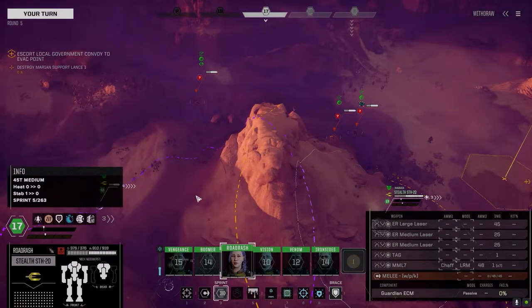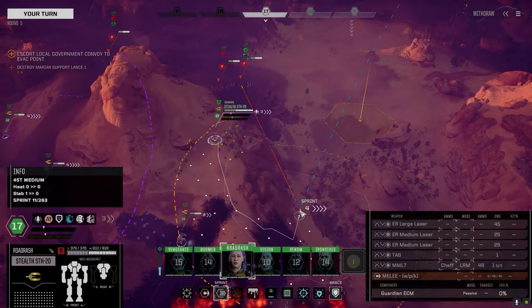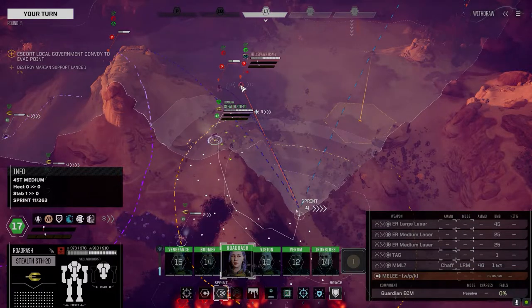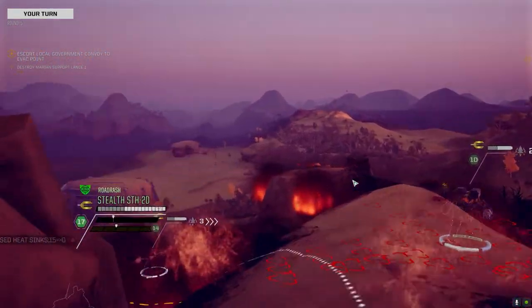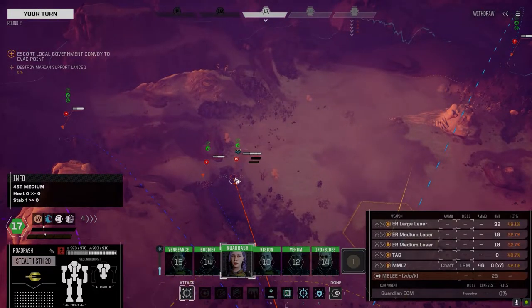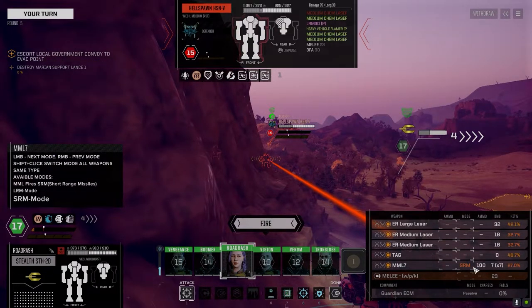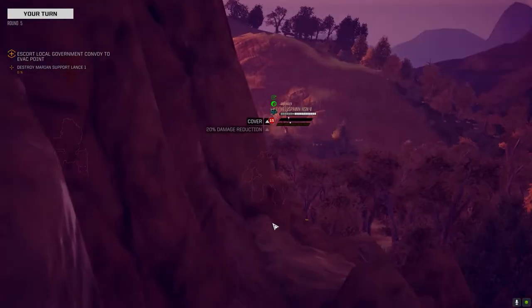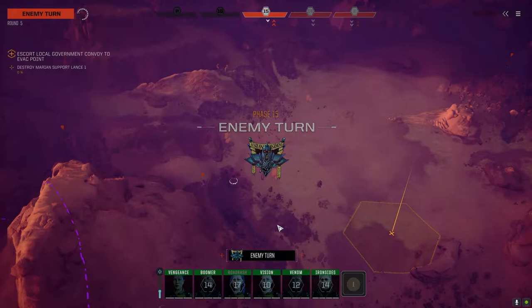I don't think we can push the target on those guys though - we'll be too open for attack. We could do this though - I'm going to come down here, that's going to give us some evasion, make us harder to hit, and still let us attack. We're not going to have the best chance to hit but we'll take it. A large miss with the TAG hit, so that's good - that'll help a little bit.